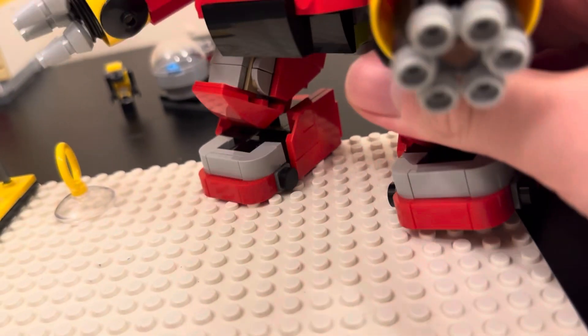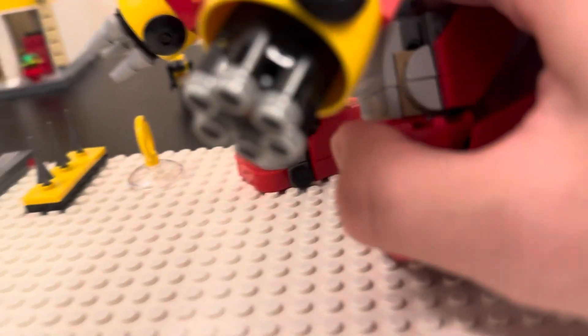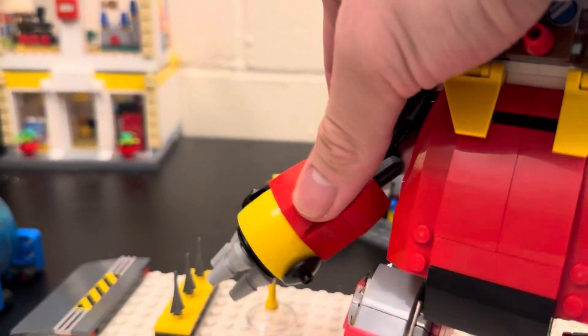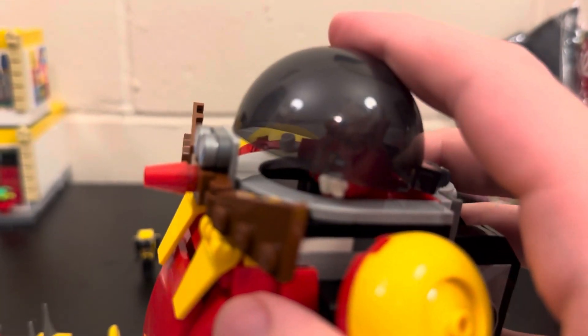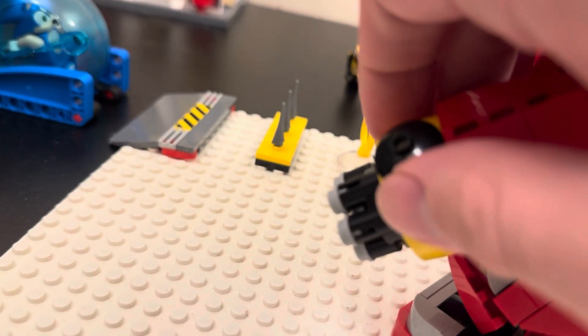Over here, the feet can move like so — it's kind of hard to do with one hand. Both of the arms can move like this. And Eggman can sit up top on this part of the robot. This arm can shoot out — don't lose this one.